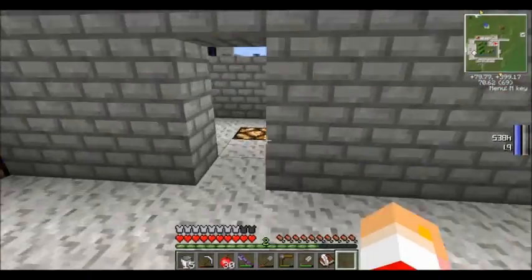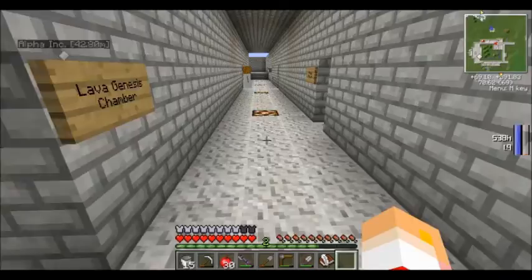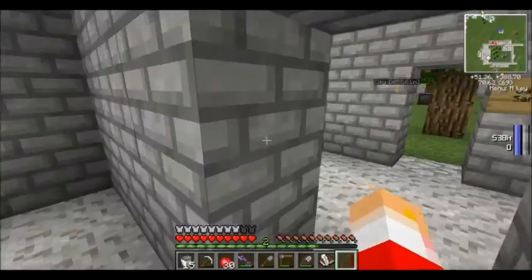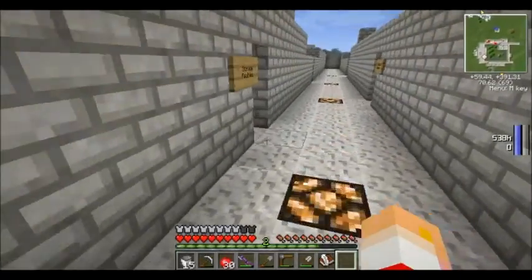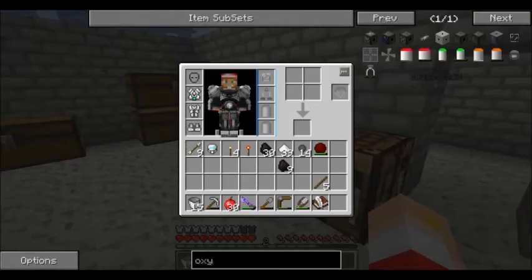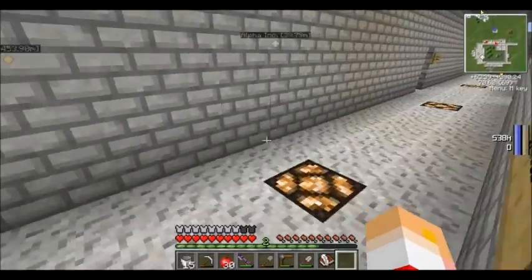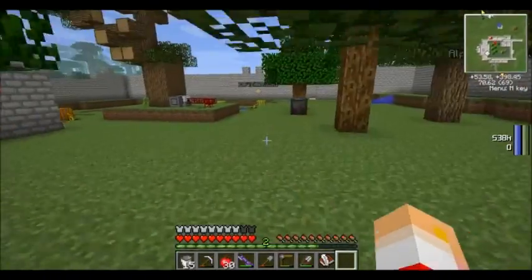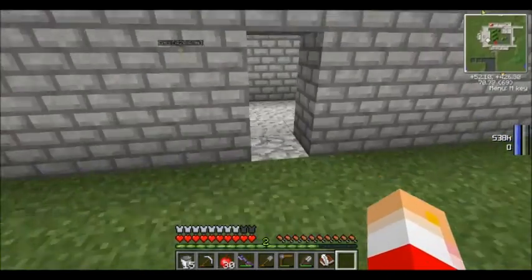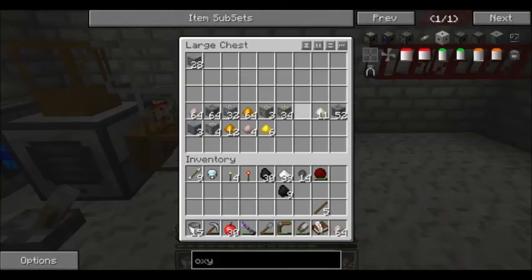Alright, so what I'm thinking is, we'll start the episode by making another grinder. Well, maybe I'll do that off-camera, actually — that's nothing you guys haven't seen already. We need more steel. In order to get more steel, we need to get more iron, because I'm out of iron. Luckily enough, the ore processing chamber has a ton of iron.